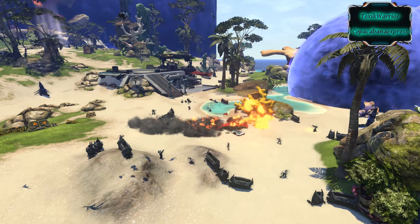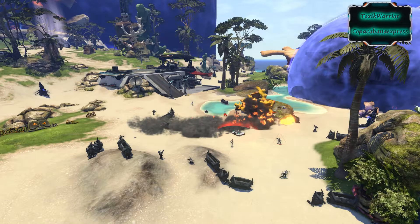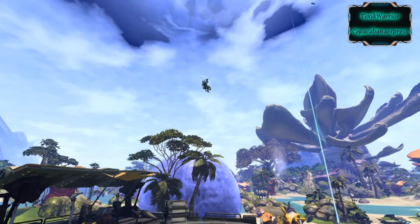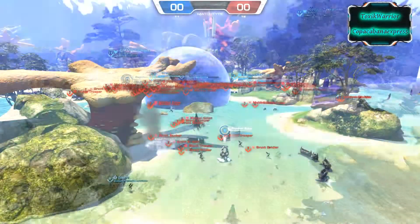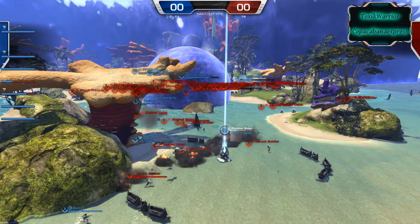Fourth, currency. As far as we know, crystallite and credits won't change, but we will get some new ways to spend them, like tinkering — also known as upgrading your equipment — or combining modules to get higher ranked modules. So get as many credits and crystallite as possible. And keep in mind you will get back all your crystallite spent for research, so it's okay if you don't have much crystallite cash from exchanging it to credits.